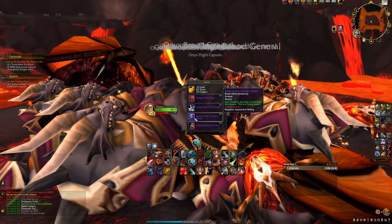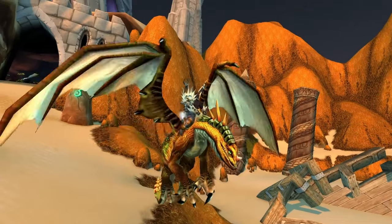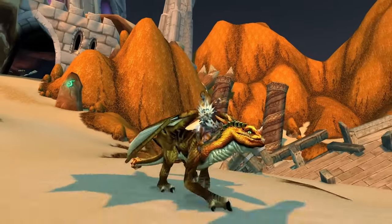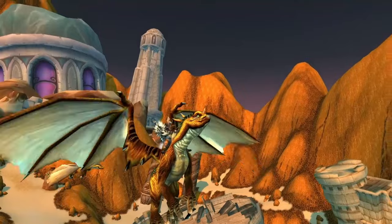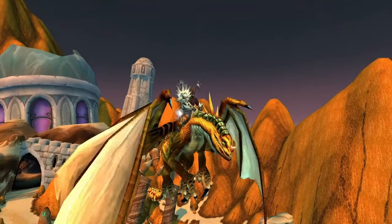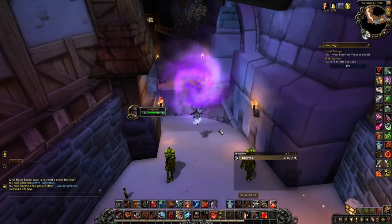The next mount on the list is the famous and extremely easy to get Bronze Drake. This mount is a 100% drop chance from a timed event boss in the heroic version of the Culling of Stratholme, so you want to head to the Caverns of Time, set your dungeon difficulty to heroic, and enter the dungeon.